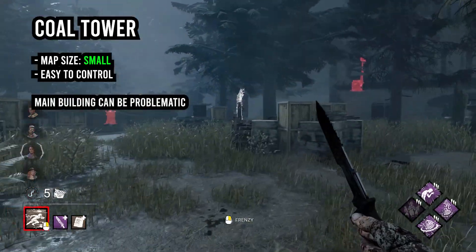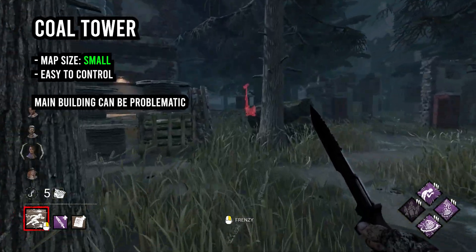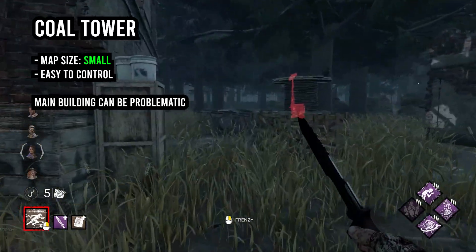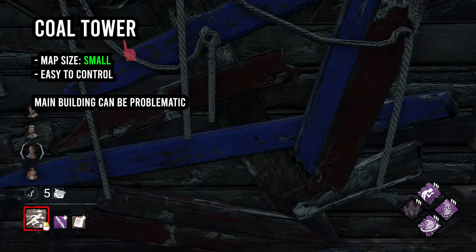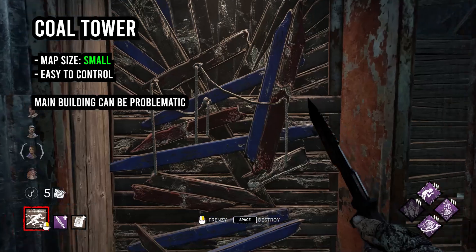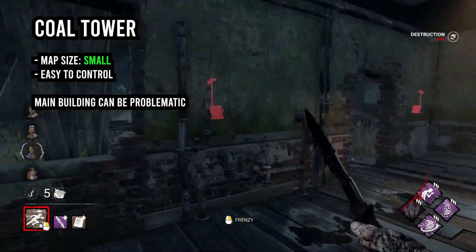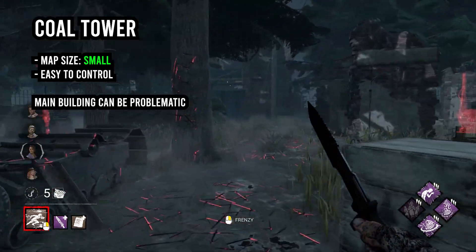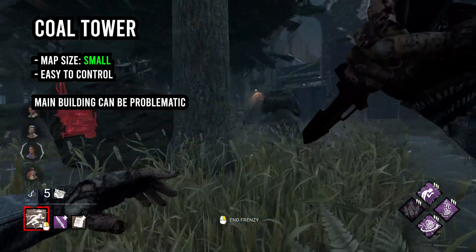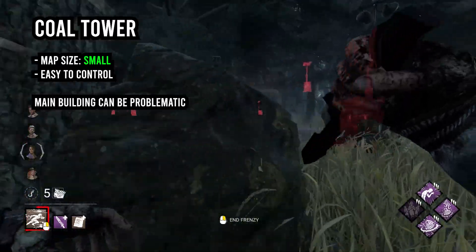The next map is Coal Tower, and Coal Tower is another really small map, and it's pretty balanced, so you don't have to worry about loops just like Wrecker's Yard. But if you are having troubles, do use Frenzy. Now, one thing you want to do immediately when you spawn in is go ahead to the main building and break the two walls on the bottom floor, because these are going to make it so that you can actually chain hits to any survivors who want to hide behind the main building.